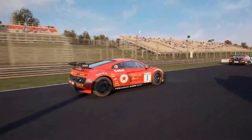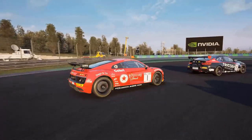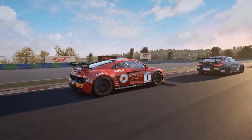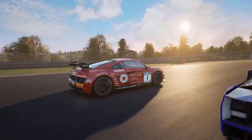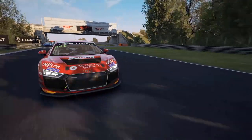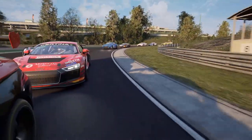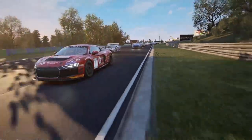First up we have the Audi R8 LMS GT4 — a beautiful car that comes with four liveries as per the 2019 European GT4 Championship. The car produces around 495 brake horsepower depending on BOP restrictions and runs a normally aspirated V10 engine. For the last couple of seasons, this GT4 offering from Audi has won numerous race victories and championship titles.